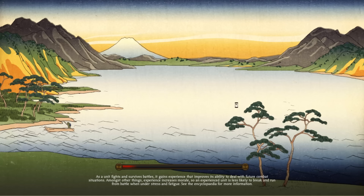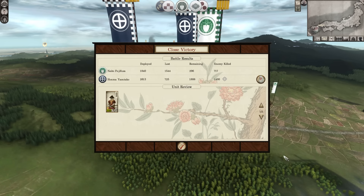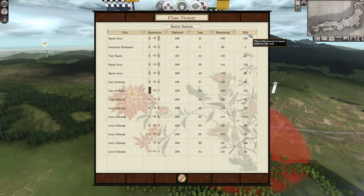Close victory. Solid victory. What a win. They lost 1,544 — we lost 725. They have 296 remaining, we have 1,888. Beautiful. Job done. They're going to run back — that's fine. We'll siege it.